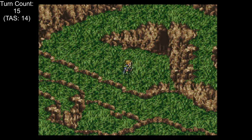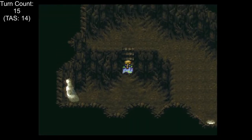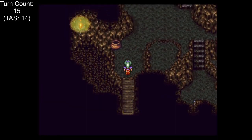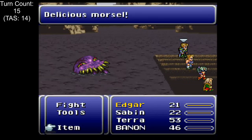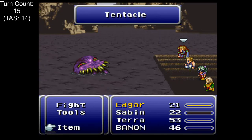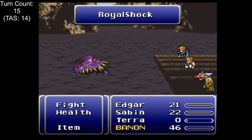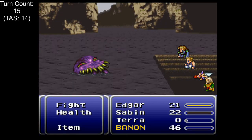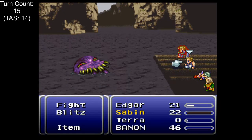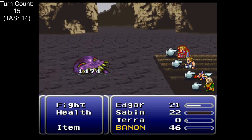After the Vargas fight, we use the Warp Stone obtained in South Figaro to prevent any chance of running into a pincer attack on the way out. At the Returner's Hideout, we say no to Banon's request three times to acquire the Genji Glove instead of the Gauntlet. Before the scenario split, we have one more obstacle in the first Ultros fight. The best strategy is obvious — just DA him twice using Edgar's Sabin. However, getting even two DAs in a row is no small feat, and even with two DAs, our odds of dealing enough damage to kill are only about 1 in 4. At about 2 minutes per reset, this is expected to take about 33 hours.